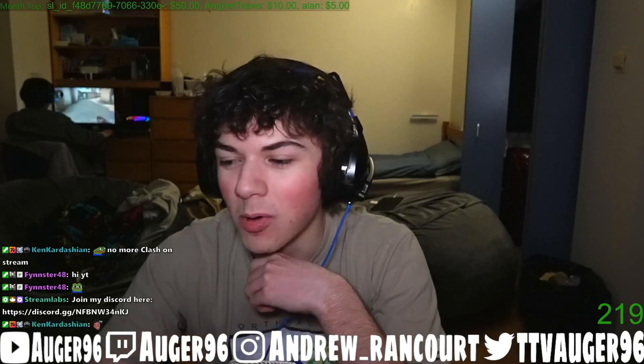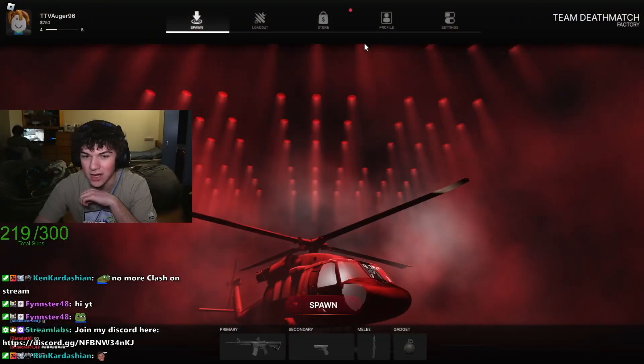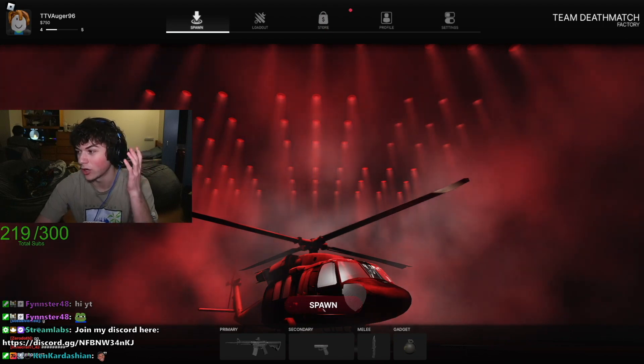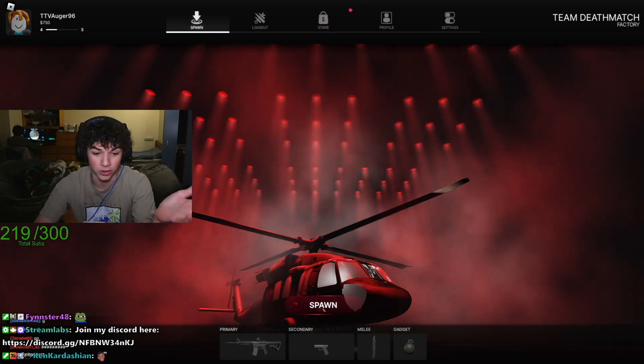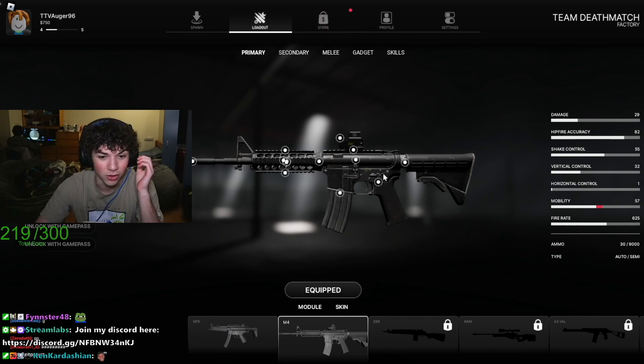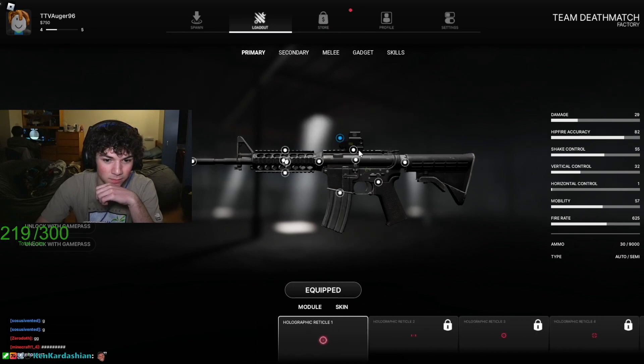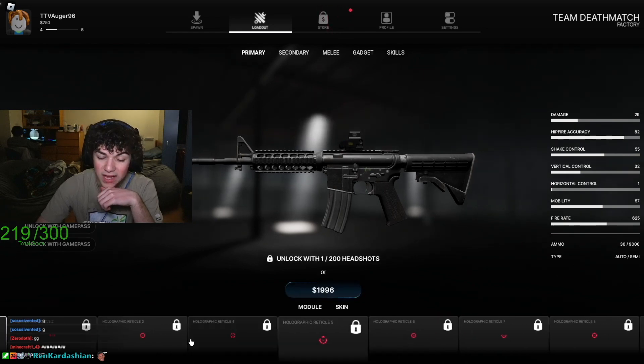Alright guys, so we're gonna be playing a new Roblox game called Frontlines. It literally looks like COD. It is insane. Let's just get playing and I'll show it to you guys. This is the home screen — it literally looks just like a Call of Duty HUD. They have a loadout center where you can look at the guns, get different loadouts, and you can even do attachments on them.